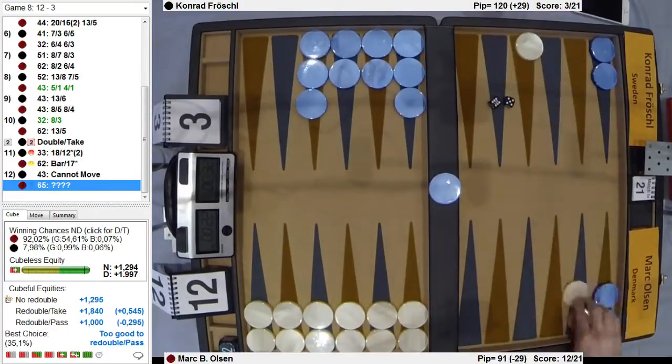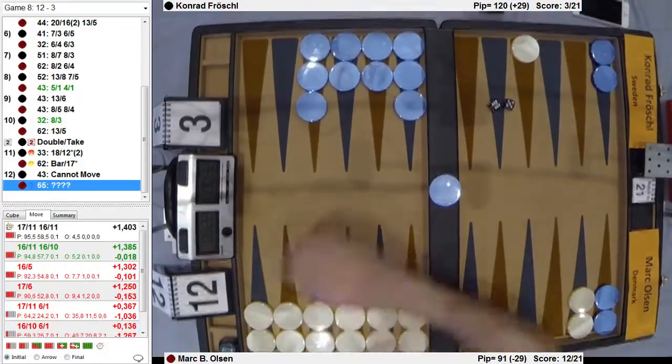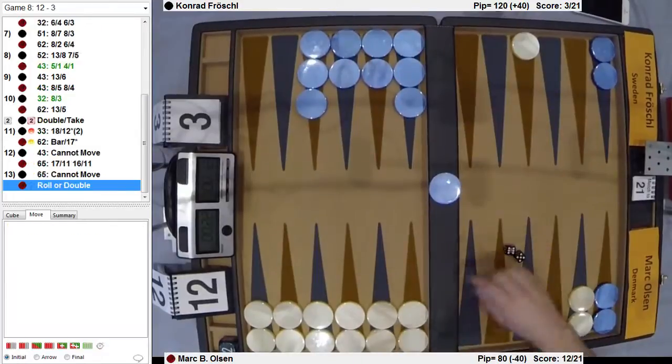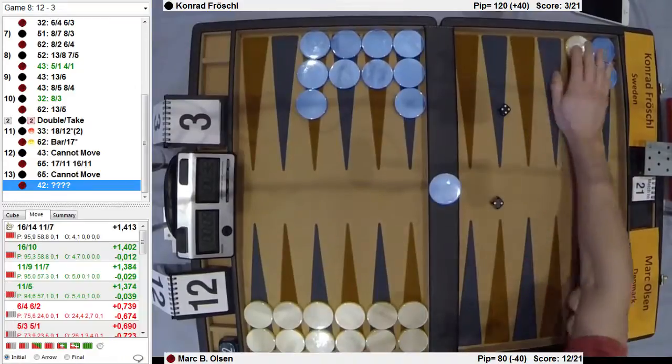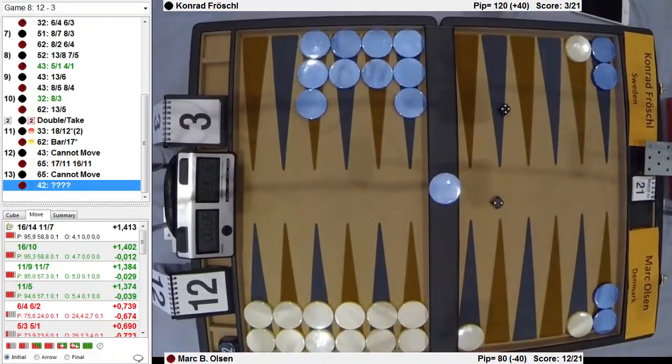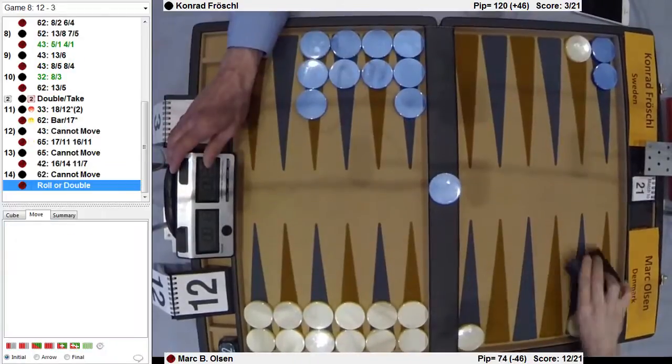He just plays two down like that — yeah, that's correct. Mark has been rewarded with some fantastic dice, and Conrad is just super unlucky with the dice. 5-2 — yeah, or 2-4. Yeah, that's the right play — it avoids disaster with double sixes.